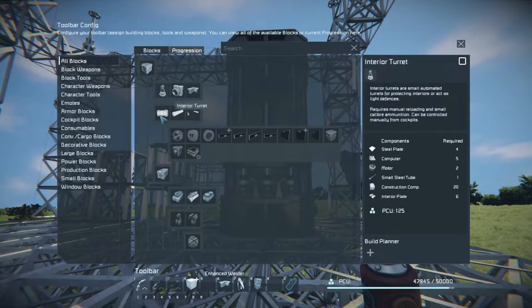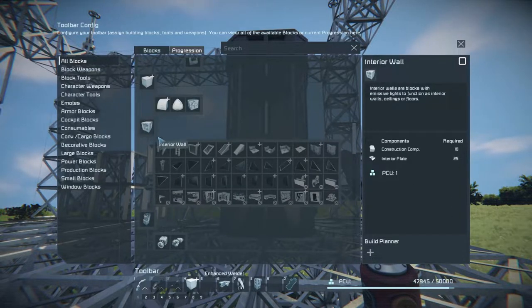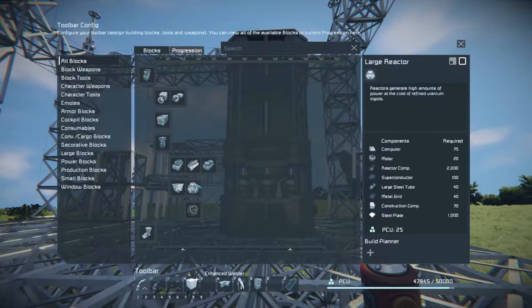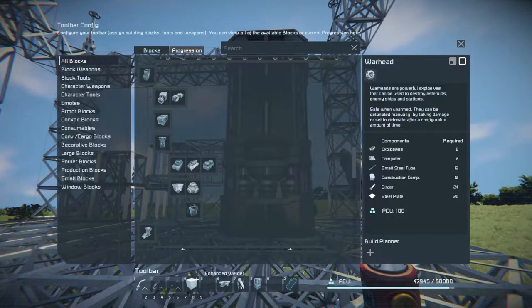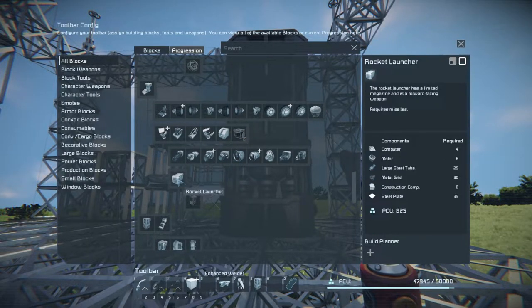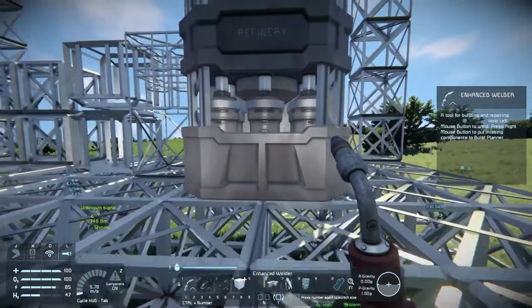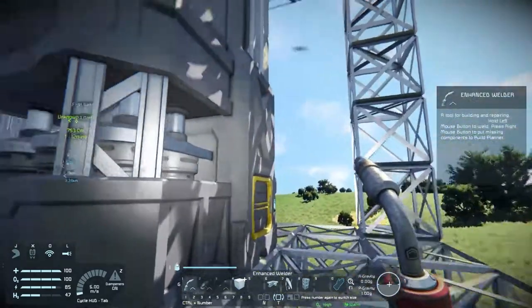By building the refinery we have unlocked new things. Let's take a quick look. So here we go — we got the speed modules, the yield modules, and the power efficiency modules that are placed at the back. We can also get reactors, but I think I need uranium for those. There's also an industrial cockpit — I really should get the DLCs. This game is amazing, I'm really enjoying my time here.